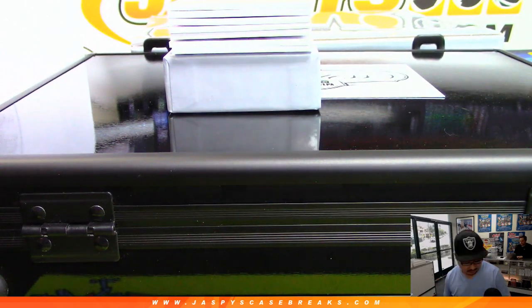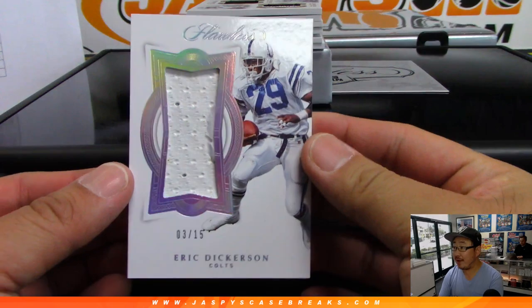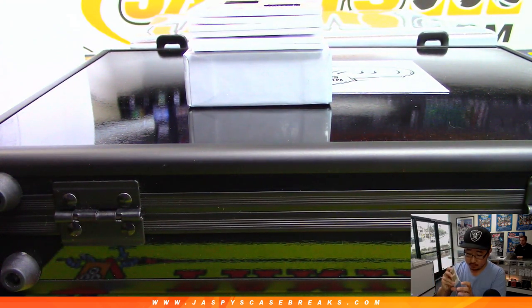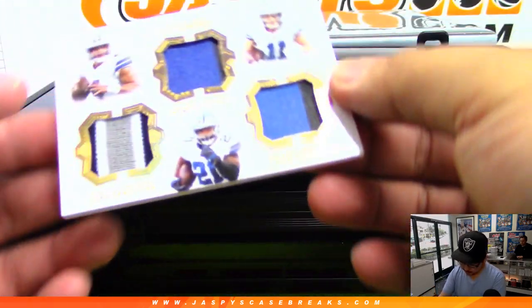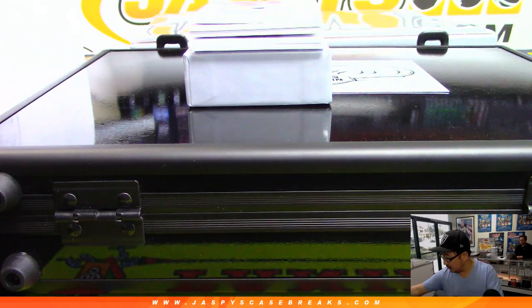Good luck everybody, here we go. I'm very excited about this - Flawless is always great, tough to hit but if you do, it's always a good one. Three out of 15, Eric Dickerson Colts edition leads us off, that goes to Jeremy Murrell. Nice game-used material right there. Next up is a trio of Cowboys - Ezekiel Elliott, Dak Prescott, Cole Beasley, four out of 15. Cowboys Brian Plant with the Dallas Cowboys, there you go Brian.